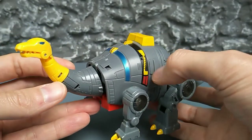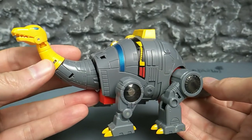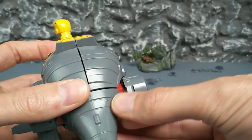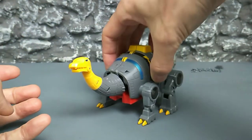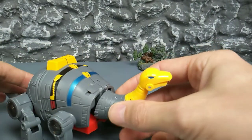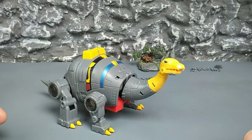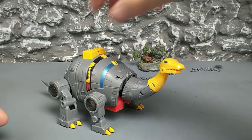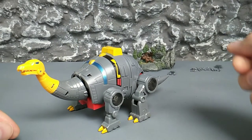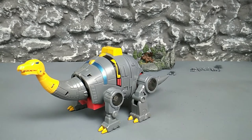You can also get these guys with gold accents instead of yellow, but I like my Dinobots cartoon accurate, so yellow it is. And that is it pretty much for Sludge's dino mode. Nicely done, although the original idea and mold is from DX9. Alright, transformation then.